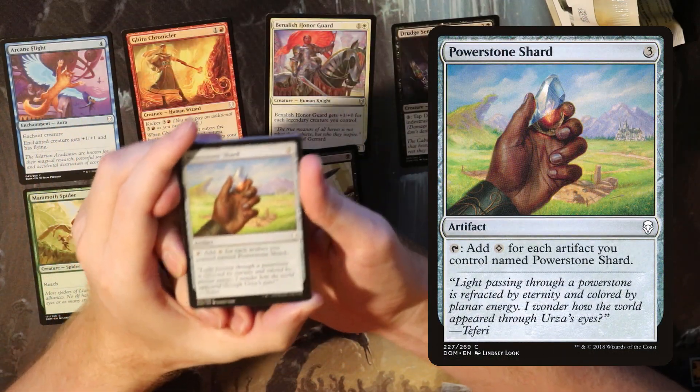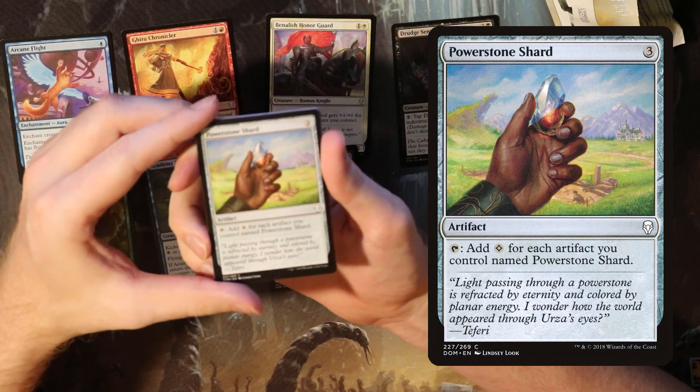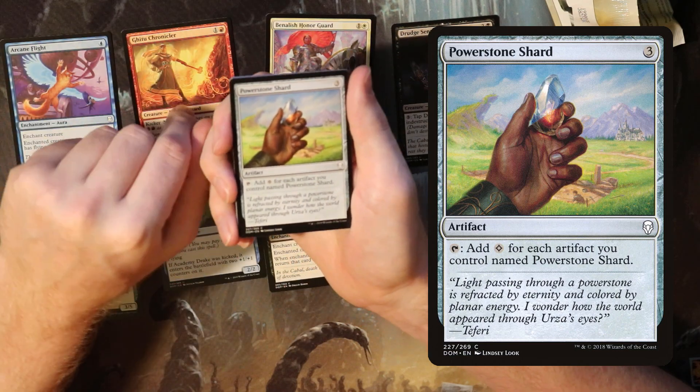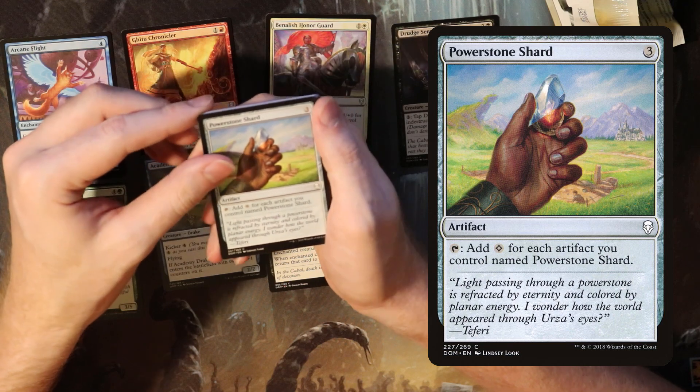Power Stone Shard is a ramp artifact. You can pay three to add one colorless mana for each artifact you control named Power Stone Shard. Obviously the goal is to get a full playset and start going off. This is more of a constructed card, though — if you need to ramp it could be fine in limited.